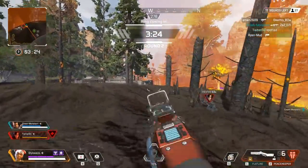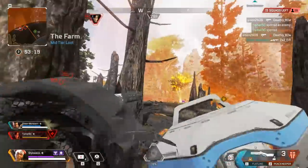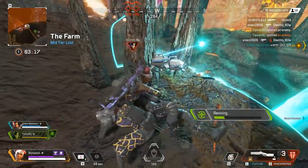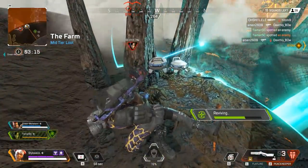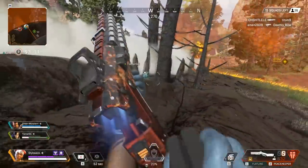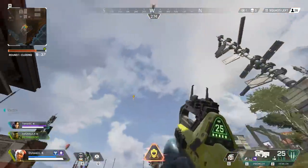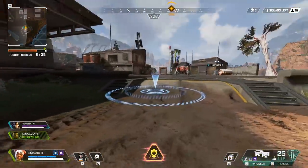Here's another example. Our forward attacking player has been knocked down. I need to get in there and res them. I'm trying to work out where the enemy is — I know they're in front of me. So I drop my drone, then use my res ability, which deploys a shield. It's super good for getting people back into the fight, and it's 25% faster.